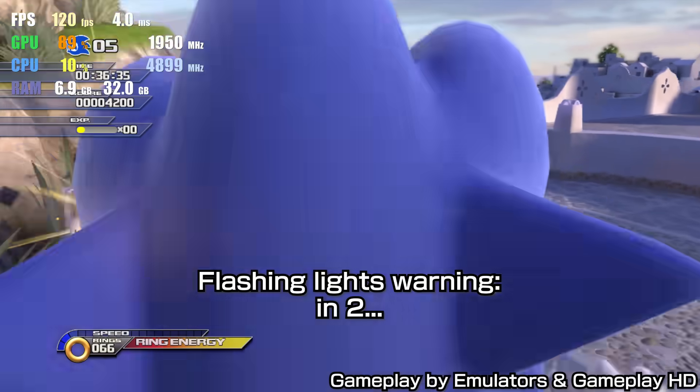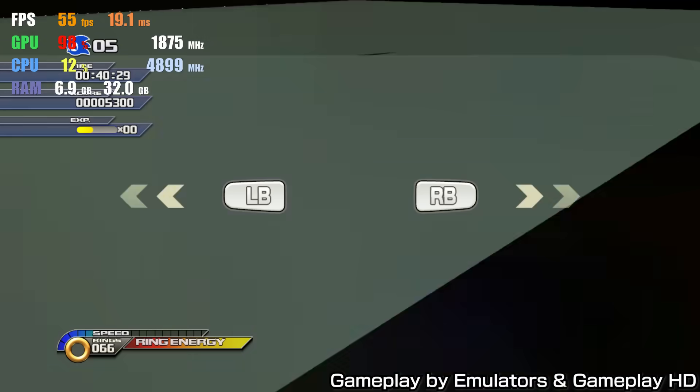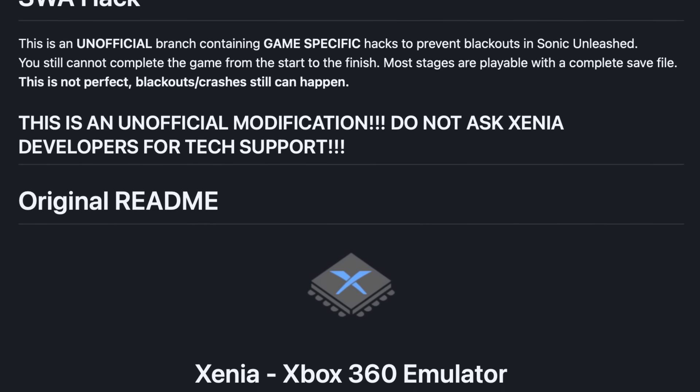For years, Xbox 360 emulator Xenia was unable to run the game without severe game-breaking issues. It got to the point where the community forked Xenia just to make modifications that, while not accurate to the original hardware, made Sonic Unleashed at least playable.